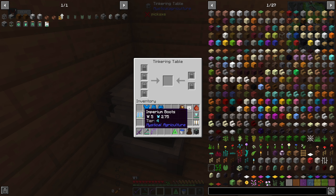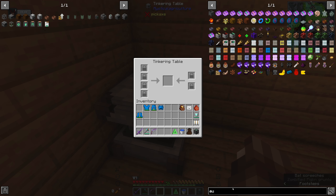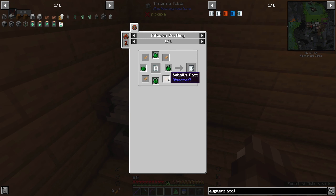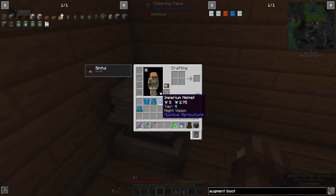The boots can take a jump boost augment. Looking at the options: jump boost, step assist, no fall damage, and another jump boost — but unfortunately they need rabbit's feet which I just haven't been able to find. I killed a few rabbits but not one of them dropped their feet. I already have no fall damage anyway, so I'll just leave the boots as they are.